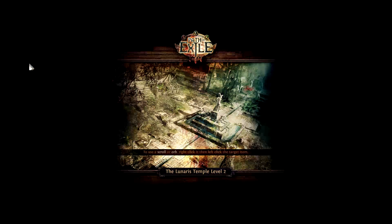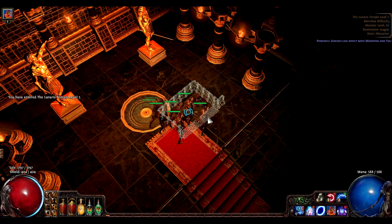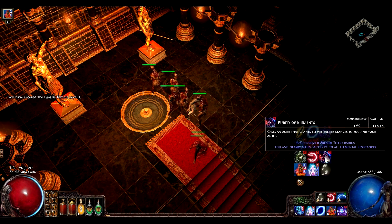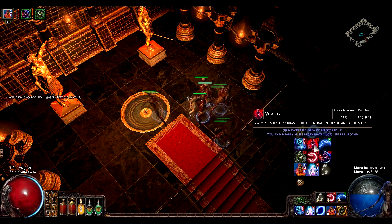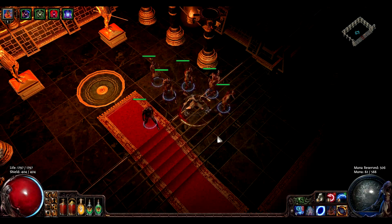The next thing you want to do is go to Lunair's Temple in Merciless, because for specters the level of the corpse does matter. Let's put the auras on: purity of elements, grace, vitality, determination.